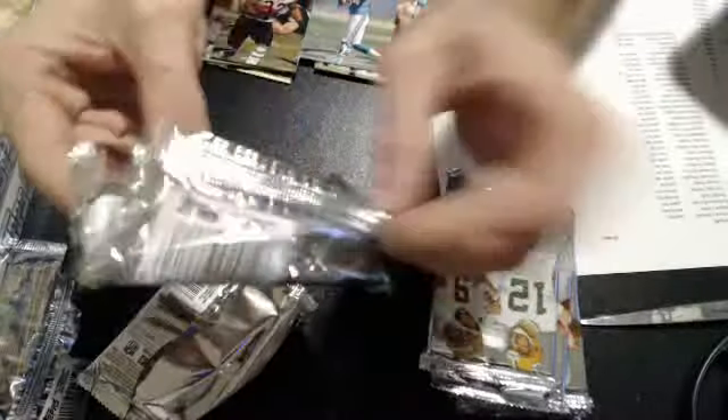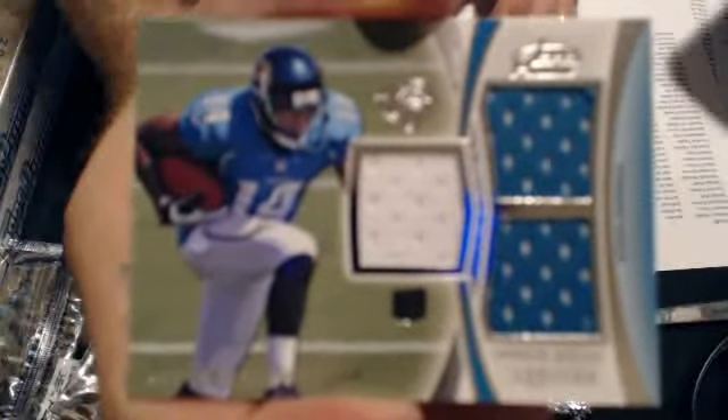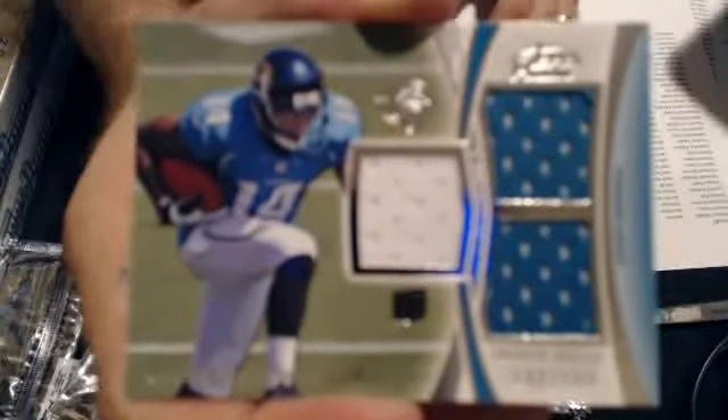The Dolphins. First hit: triple relic, Justin Blackman, numbered to 194. That will go to Justin — nice pull. And then we have a Robert Turbin rookie, numbered at 250.